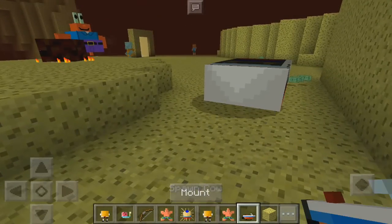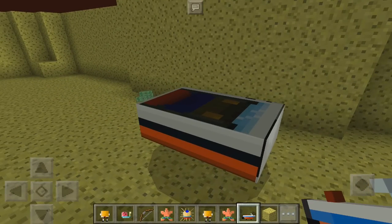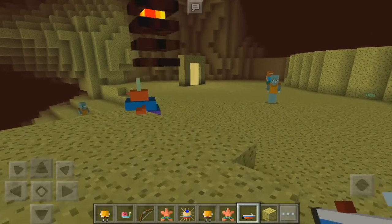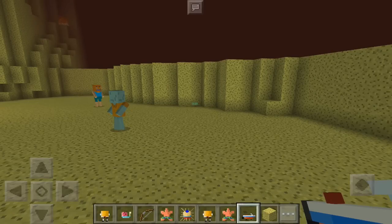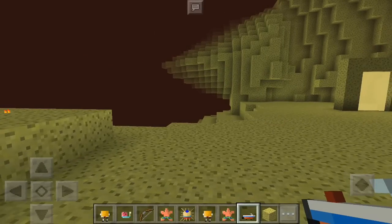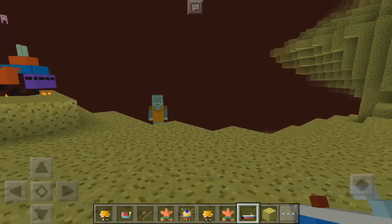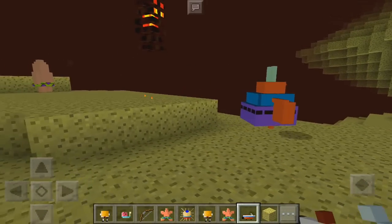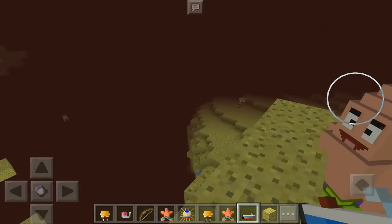That's pretty much it for the SpongeBob dimension in Minecraft Pocket Edition. You guys should definitely check it out — it even has the boat that SpongeBob always drives and always fails at. SpongeBob was just the greatest show back then, it was really good. If you guys enjoyed, make sure to drop a like, leave a comment below, and I'll see you guys in the next one. Peace!